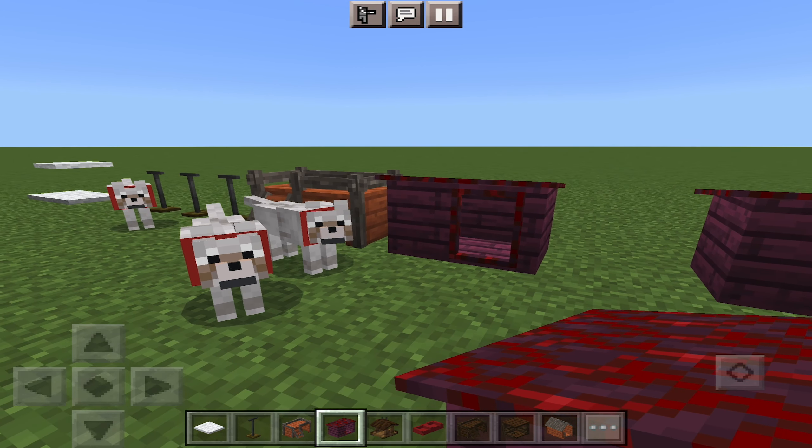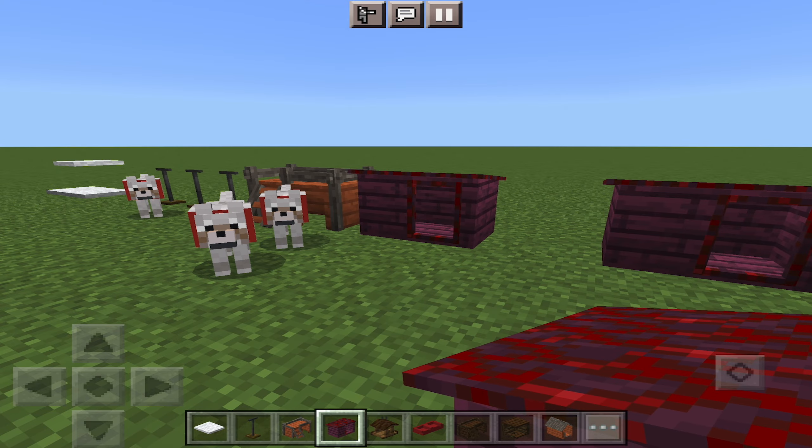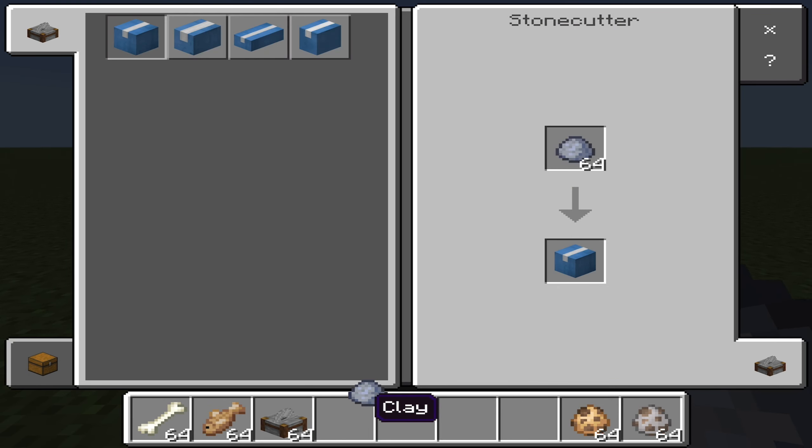This add-on has approximately 40 blocks to decorate your home with pet furniture and really bring out the smile in your wolf or cats. As the majority of the video, I will be in creative just showing off the blocks with my pets.